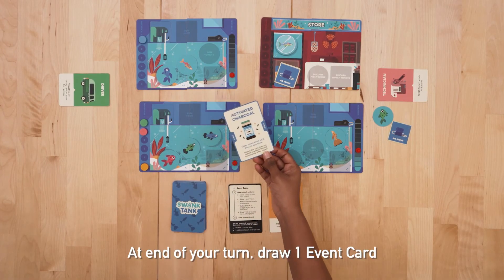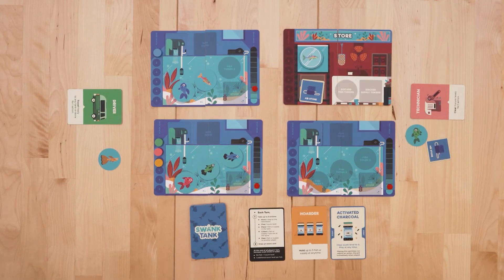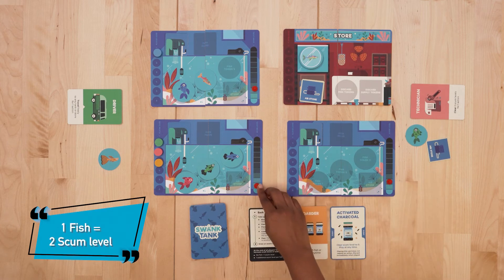At the end of your turn, draw an event card. After everyone has their turn — which is 1 round — increase the scum level in all the tanks. If there is no fish, increase by 1 scum level. Add 1 additional scum level per fish. For example, if there are 3 fish in the tank, increase the scum level by 4.